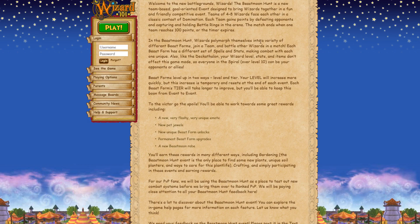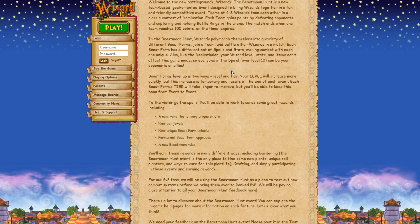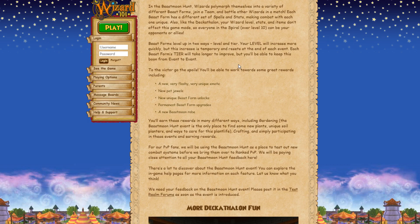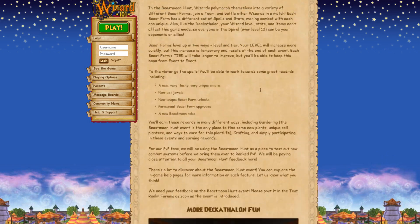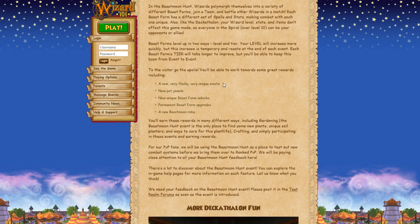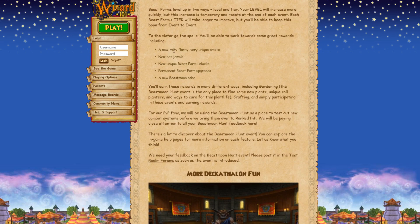You also polymorph in this event. The match ends when one team reaches 100 points or the timer expires. You polymorph into a variety of different beast forms, join a team, and battle other wizards — each form has different spells and stats. Like the decathlon, your wizard's level, stats, and items don't matter, so it's an even playing field. You can level up your tier in the beast form to get better at the event over time.